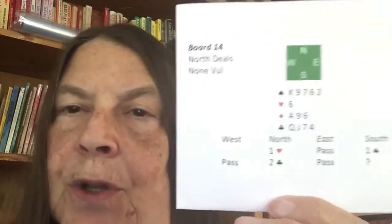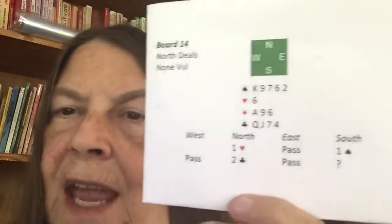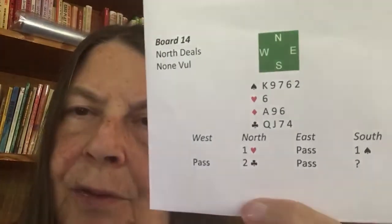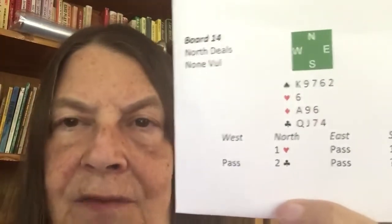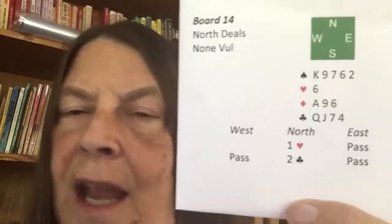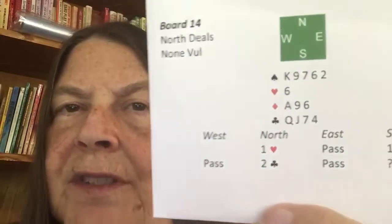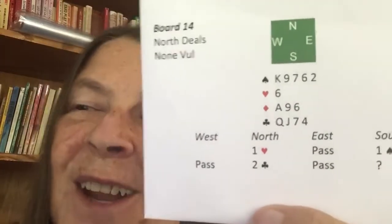Hand 14. This time the auction went one heart by North, and then a two clubs rebid — that was after a one spade bid by South. On this hand, partner has told me that they have at least five hearts, at least four clubs, they do not have four spades, and they have 12 to 17 points.